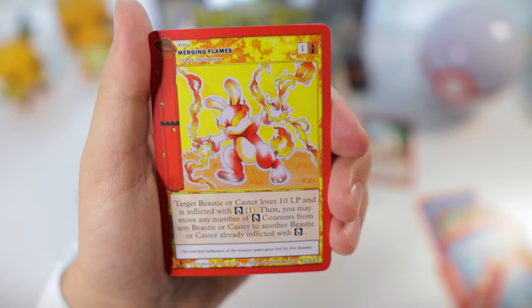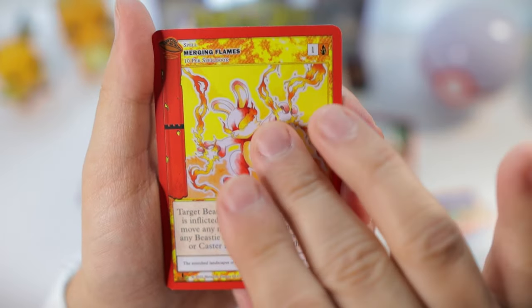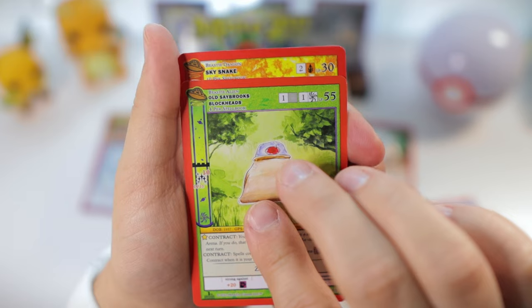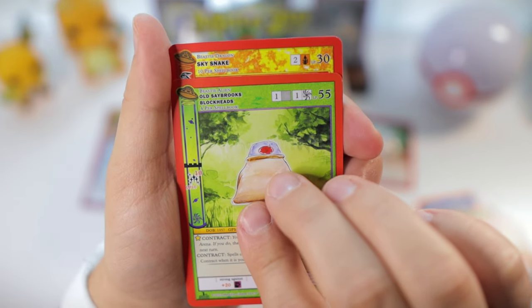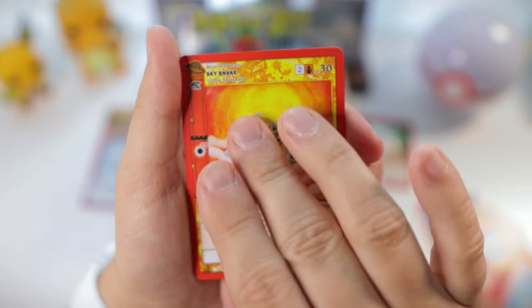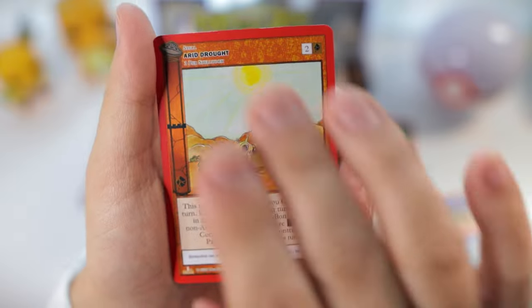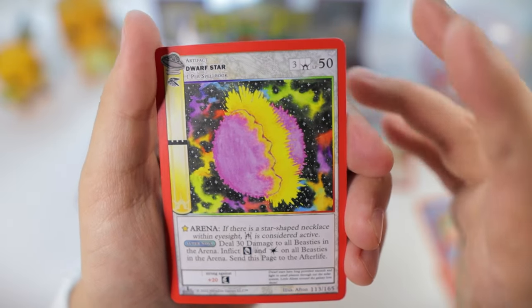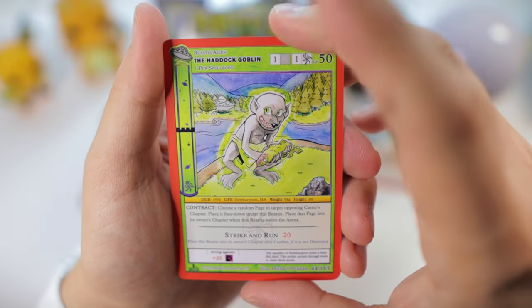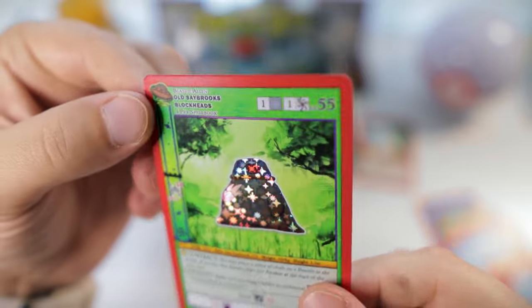Burnt Out, Merging Flames — featuring the Fire Rabbit, is that what his name is? Old Saybrook's Blockheads, interesting one. Skysnake, nice. Dwarf Star. Still got another one — Goblin again — and a reverse holo of Old Saybrook's Blockheads.